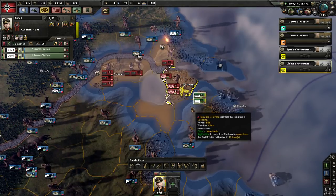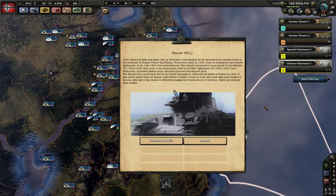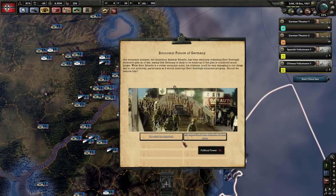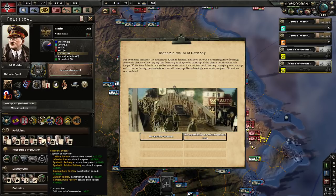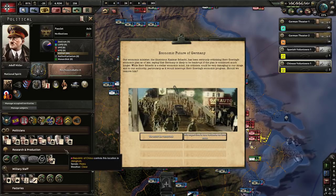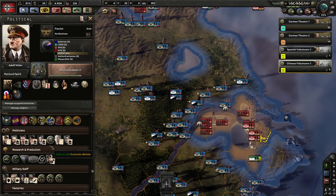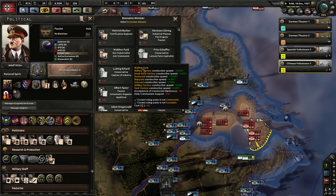Let's go have a look at Nanking. The future economy of Germany — our economic minister has been seriously criticising Herr Goering's policies. Hjalmar Schacht — he does give us synthetic refinery build speed but drifts toward conservatives. We've finished building our civilian industry, so I think it's time for you to go, sir. Which frees up room for a war industrialist — excellent.